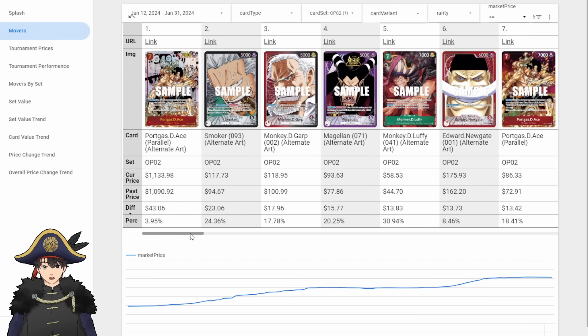One thing I forgot to mention: they did announce that they intend to reprint older sets. They didn't say when, which sets, or how many. There's uncertainty in what they're going to do, but they made their intention known. I was expecting it to affect the market a lot more, but it seems like people aren't going to react until they see concrete details. Expect big changes when they do announce that — so be prepared.